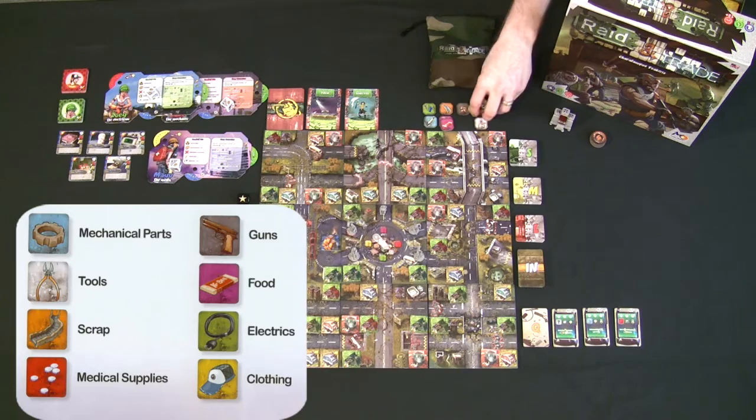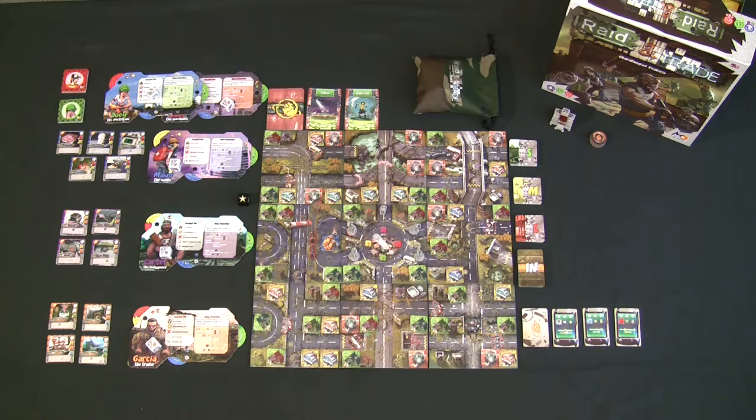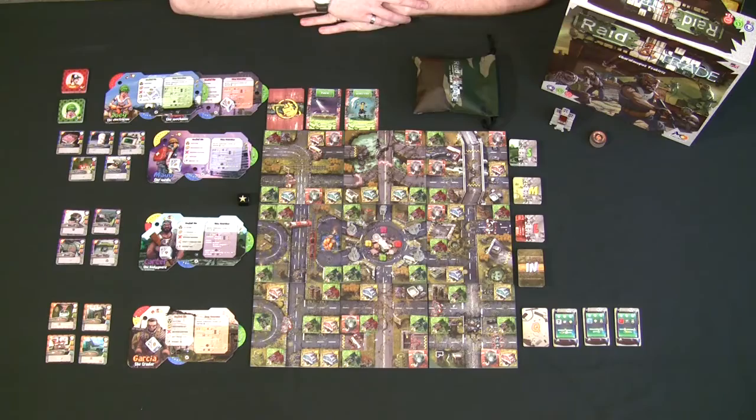All resources start in the bag. Food has a special use — each food you discard gives you action points. Weapons can be discarded to build things or used to fight other players, or to defend yourself when other players attack you to steal your supplies.